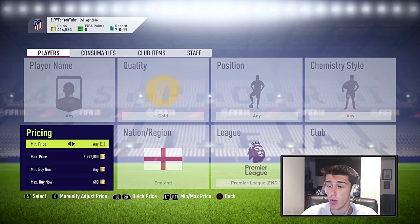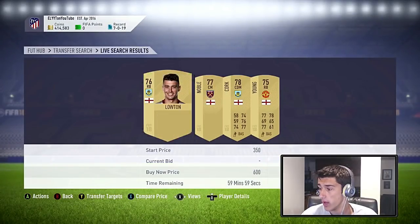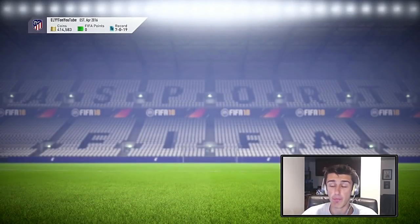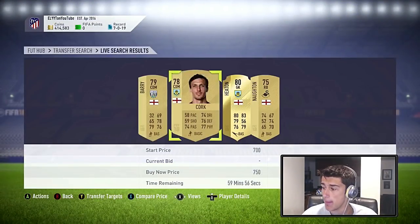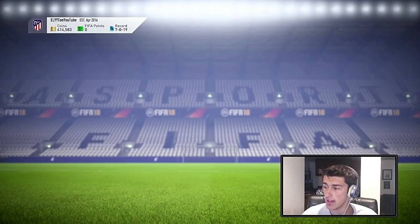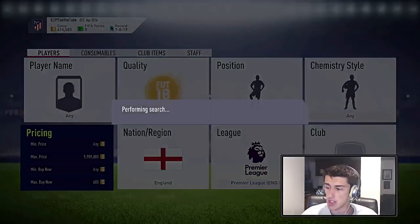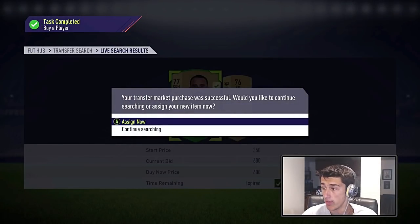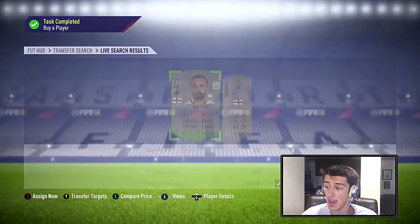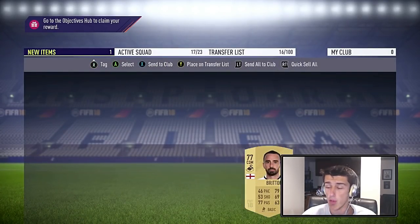Let's go ahead and continue with the English Premier League gold filter. As you can see they pop up a ton for cheap — right now they're settling at about 850 to 950 coins and you can easily snipe them a little bit cheaper. Now you have to understand there's a ton of competition when it comes to sniping these cards. You're not going to get all of them — you're going to have a lot of competition and you're going to miss a few, but that's okay.